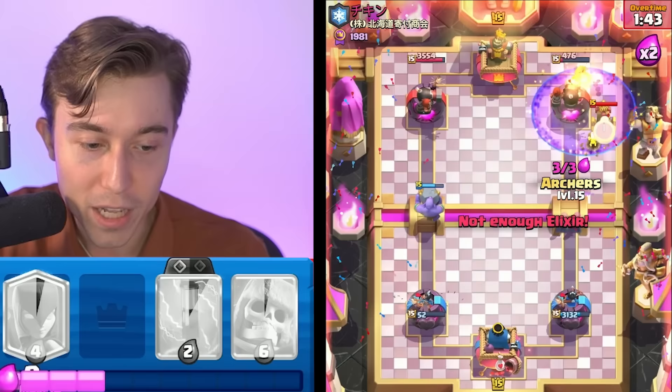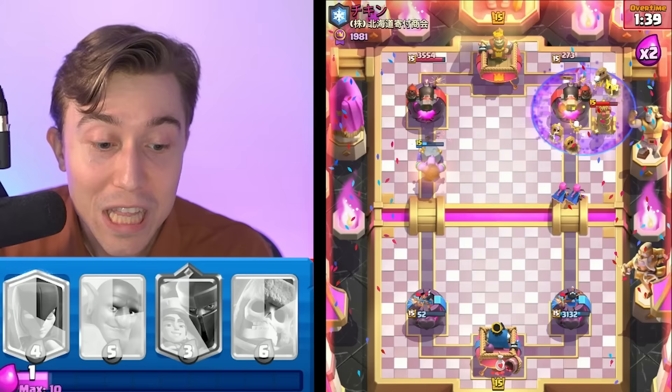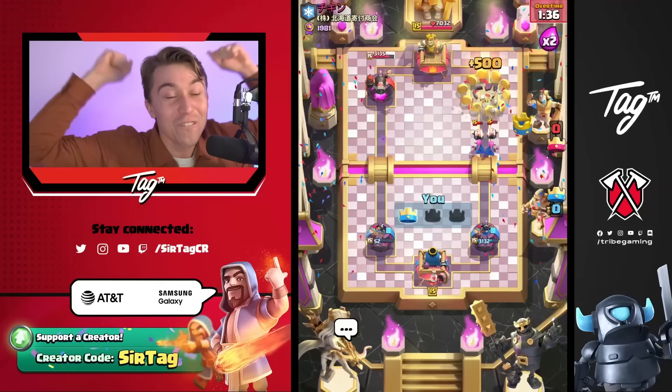I'm going to Evolved Archers, going to try to go in for a Zap — maybe we can get enough damage. It's going to be so freaking close. Please give me the win. Oh my gosh, the Skeletons are swarming! We just need anything. Let's go! 52 HP — that is one of the most clutch wins again.